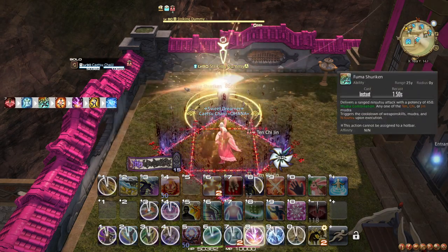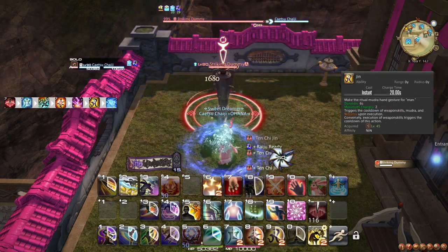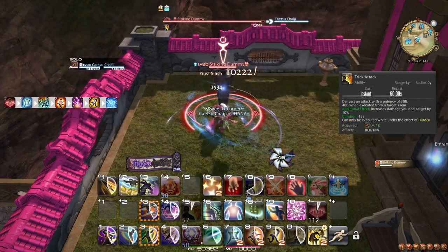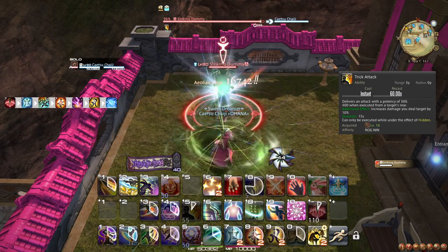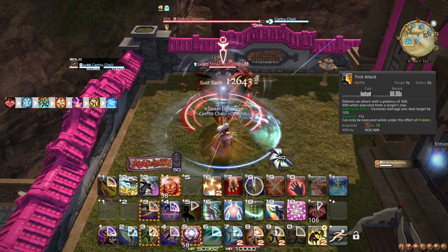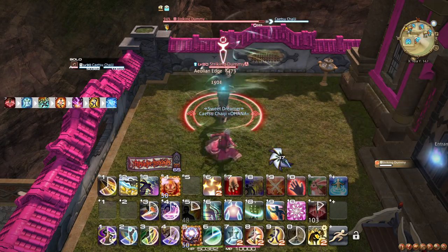For single target: Ten → Fuma Shuriken, Chi → Raiton, Jin → Suiton. This enables you to follow up Ten Chi Jin with Trick Attack, although normally you would prefer to use Trick Attack before this big burst. This issue is resolved in a couple of levels, so don't worry too much about it.